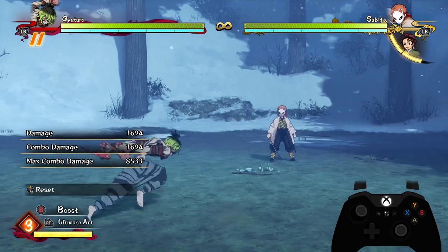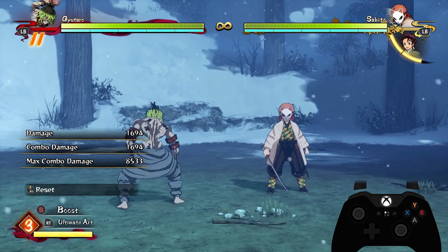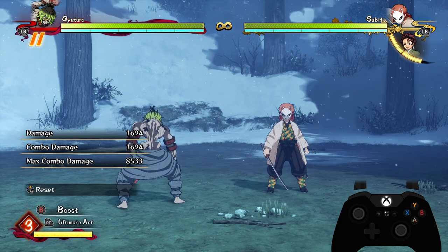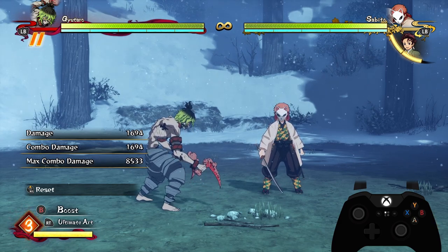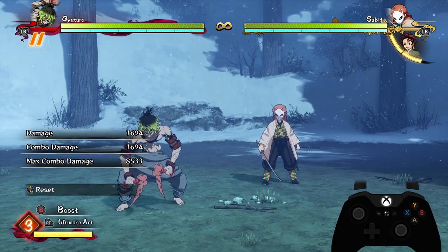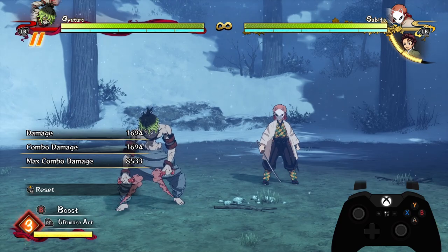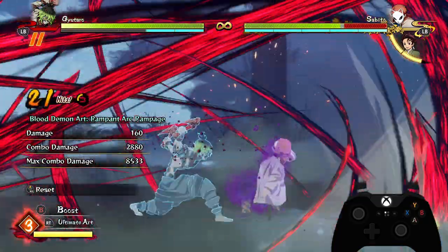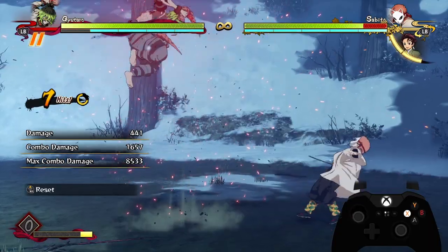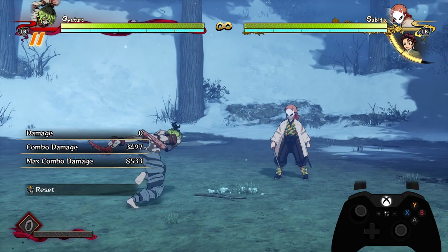Hello everyone, this is Mr. Rob Ronan here again, and today Gyutaro is out and we're going to be going over a combo guide for the character. Gyutaro is, I think, very similar to Tengen combo-wise — he's super free-form. All of his special moves super easily lead into combos that have zero thought, so his combos are really, really flexible and there aren't many defined routes you have to take.